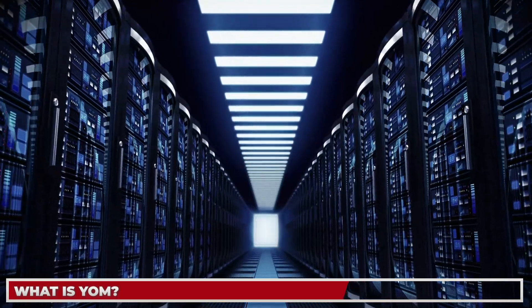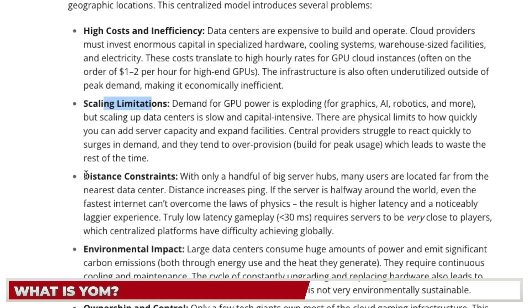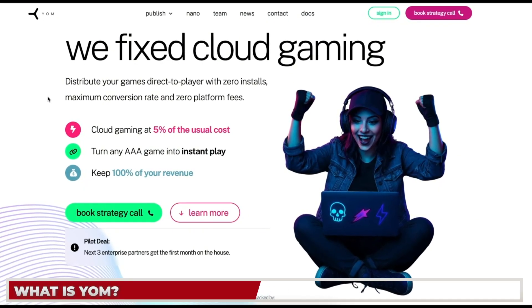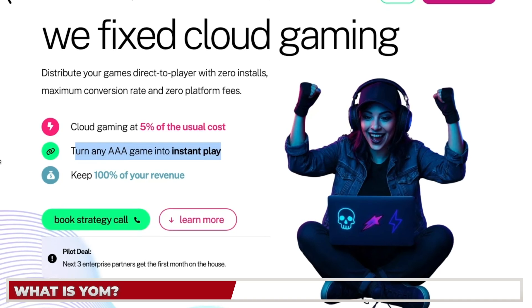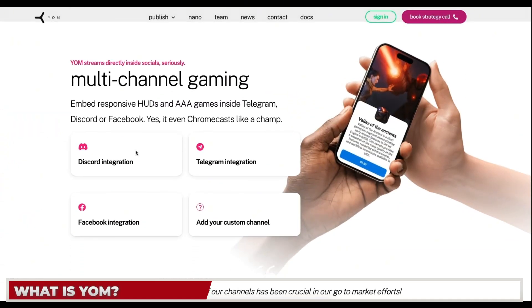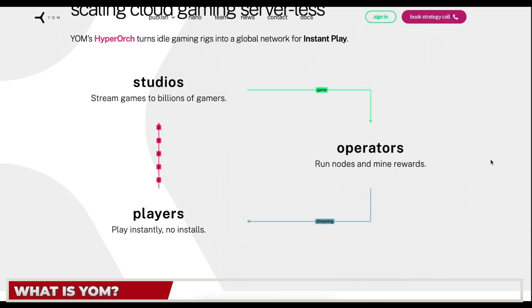The problem with cloud gaming at the moment is that it runs on centralized servers like AWS and Azure, which can cost up to 93% more than what YOM is building. It has scaling limitations, and being centralized means servers are in one place — the further from the user, the higher the ping, and nobody wants to play a high-quality game that's lagging. YOM runs at 5% of the usual cost, turns any game into a one-click instant play, and allows users to keep all the revenue. It can be integrated almost anywhere — Telegram, Discord, Facebook, or even Chromecast.